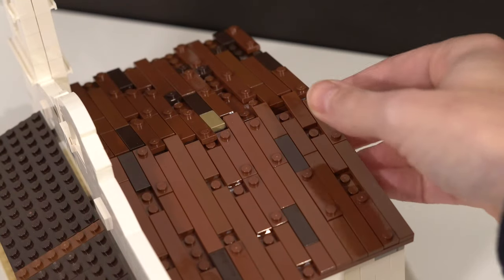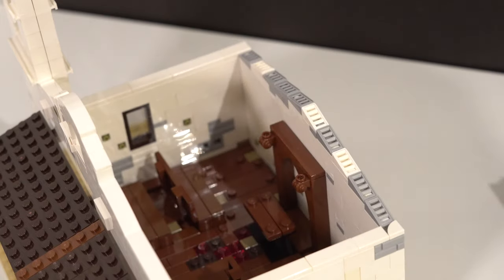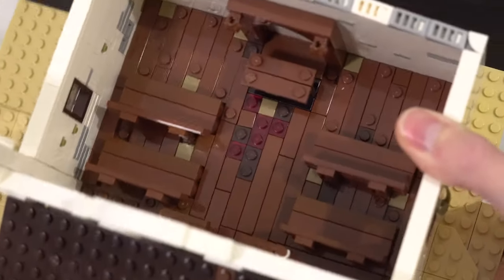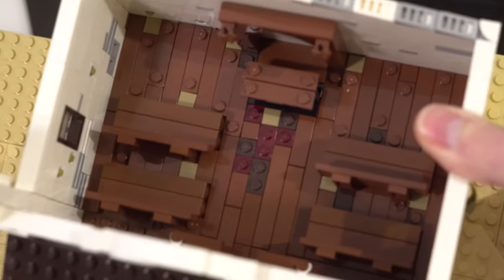In the chapel's inside there is not much to discover. I built four church benches and a small altar. I also added some trans red tiles here for blood, in reference to the massacre.